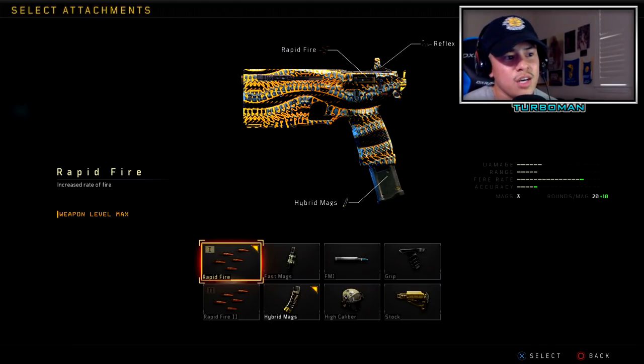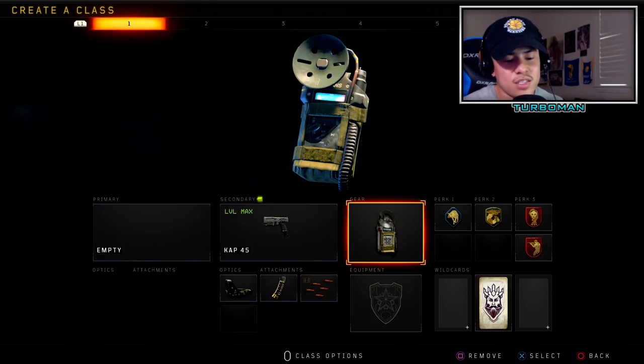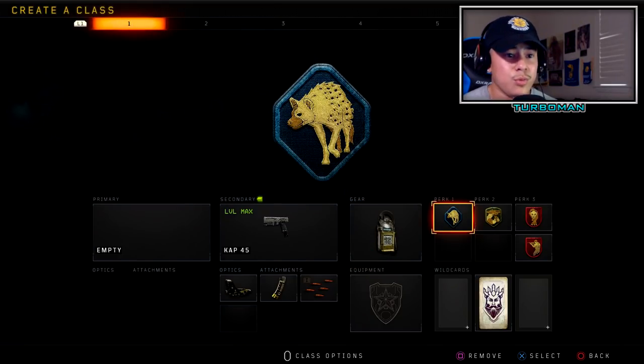If you're one of those people that can't really control recoil, Grip might be an option instead of Rapid Fire. We're using Acoustic Sensor because we want to know when gunfights are going to be happening. We're using a pistol here so we are at a disadvantage — knowing when enemies are coming and from what direction gives us the upper hand. People are going to say Acoustic Sensor is a noob type of gear, but they've nerfed it tremendously and it's a lot harder to see on your mini map. It doesn't tell you exactly where the person is like it used to when the game first came out.